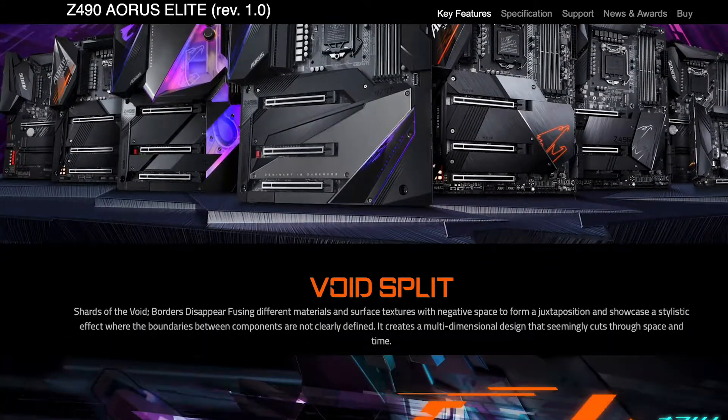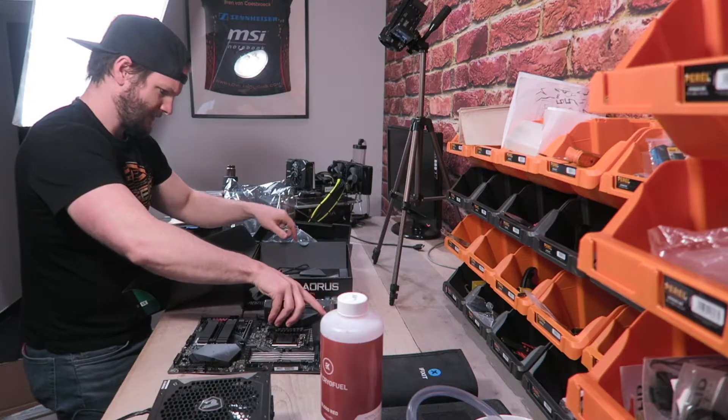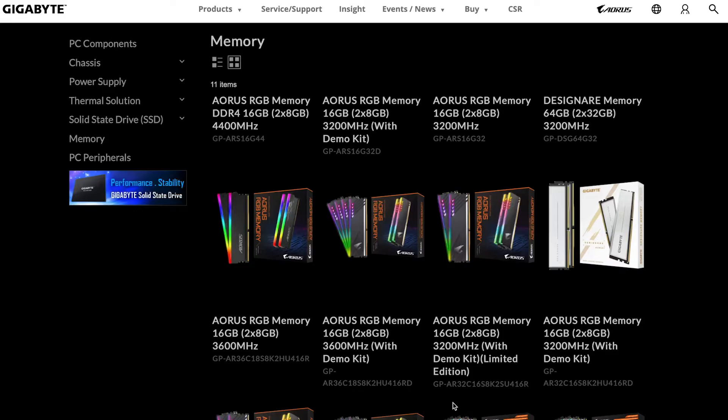This motherboard has a bunch of features. It has a really good integrated sound card, a solid network card, and also Wi-Fi and Bluetooth integrated. Once you plug in the CPU we are going to take a look at the memory — in this case we're going for 32 gigabytes.